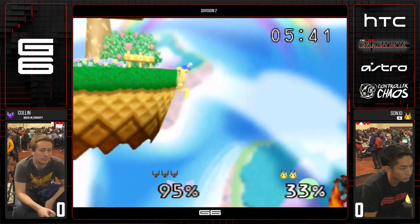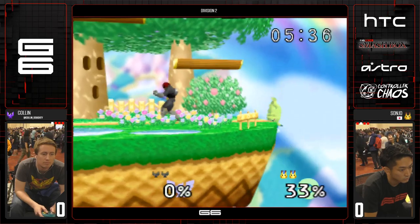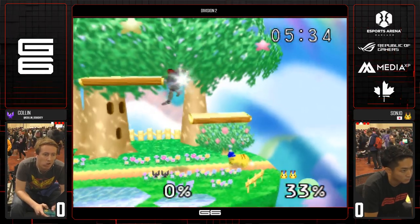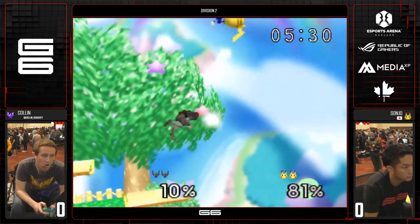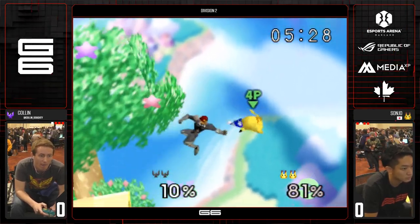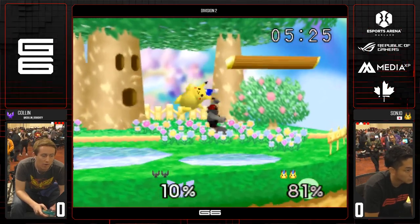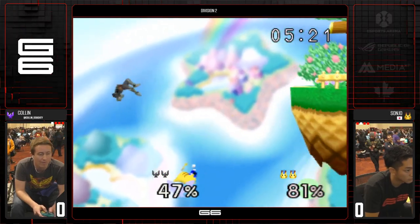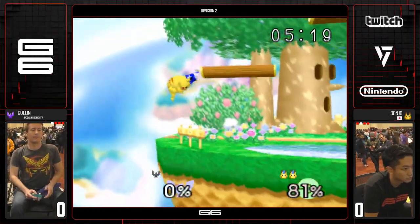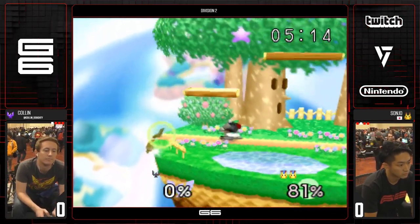Very efficient. You don't want to let Pika rack up percentage. Falcon at 0% against Pika is a very, very strong character. Good chain grab — he's got him off stage. Sonjo's been completely taking care of him off stage. But that's what you've got to do as Pika: if you're dropping edge guards, you're losing.